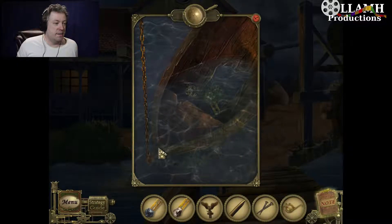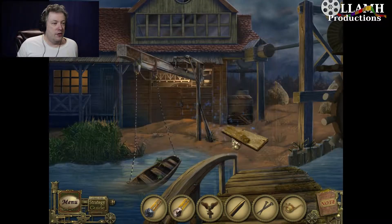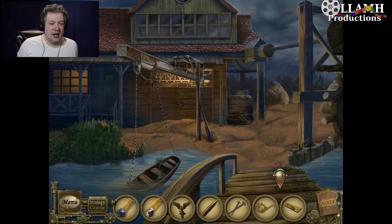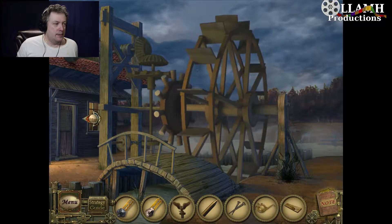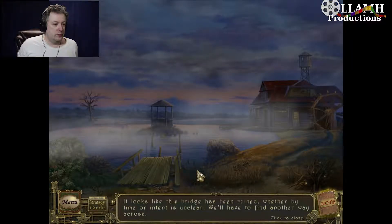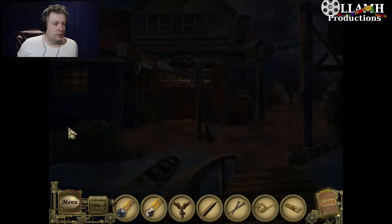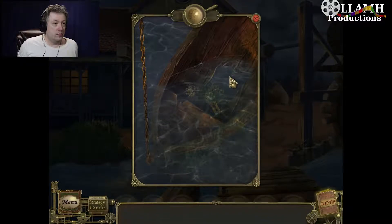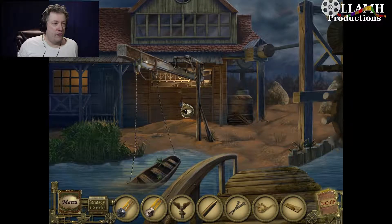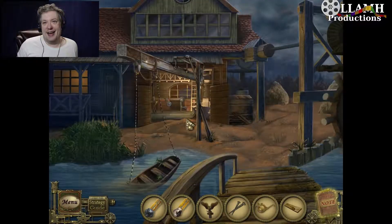Alright, so we need to raise the boat out of the water in order to get the next animal key. Oh, maybe we need to put the board on there — no? Would the steel bar pry it off? Yes! All right.